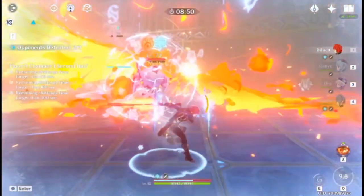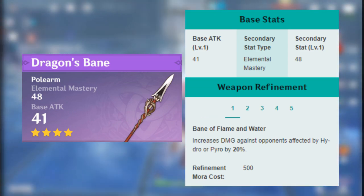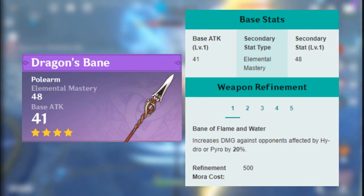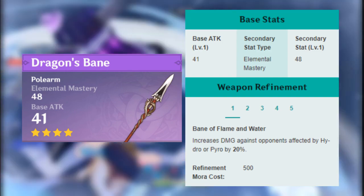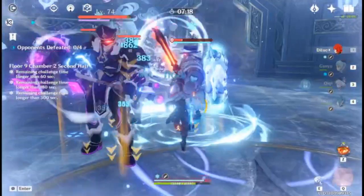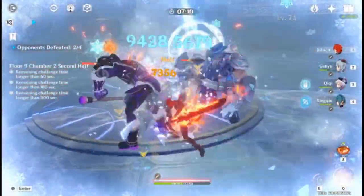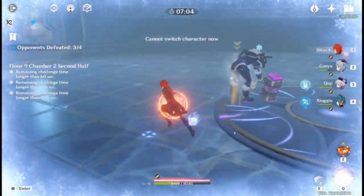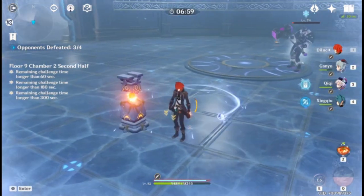If you have a Dragon's Bane, it might be the best 4-star for Hu Tao. Its base attack is a bit lower than the other 4-star options, but the huge amount of Elemental Mastery more than makes up for it in a Vaporize team. Its passive boosts your damage when the enemy is affected by Pyro or Hydro, which could be 100% of the time if you play it right. If you're planning to pair Hu Tao with Xingqiu, Dragon's Bane is capable of outperforming Deathmatch and some of the 5-stars. At refinement 5, the passive gets so strong that it is only inferior to Staff of Homa, though if you're not able to Vaporize every hit it gets a little bit worse.